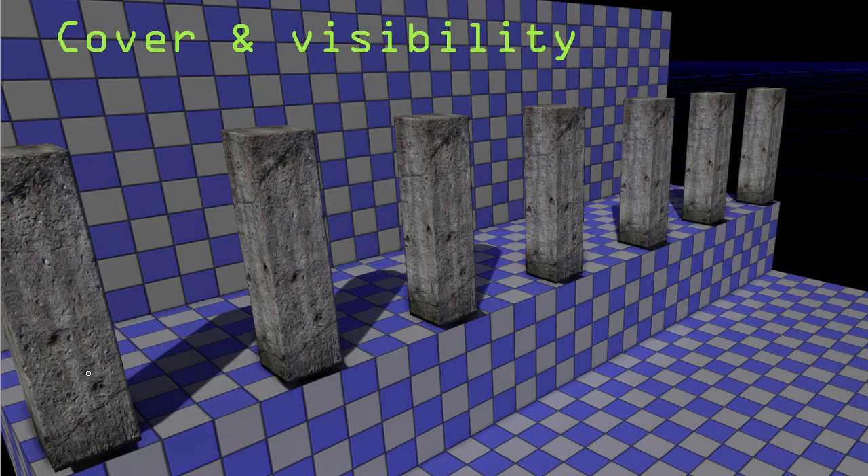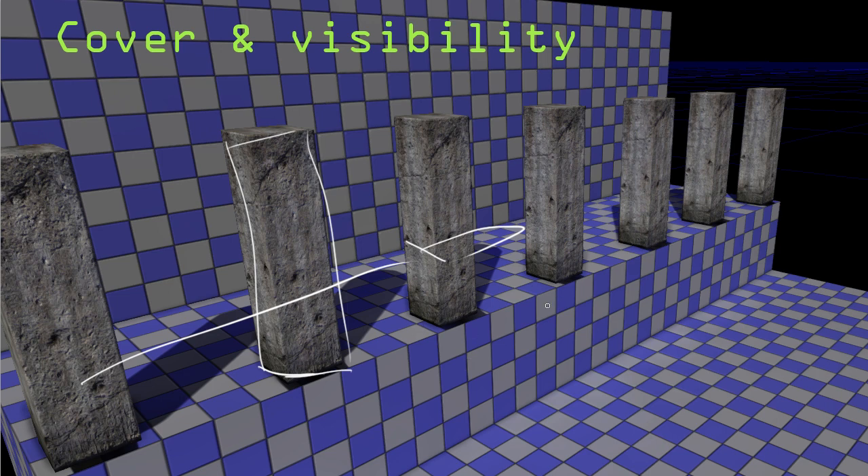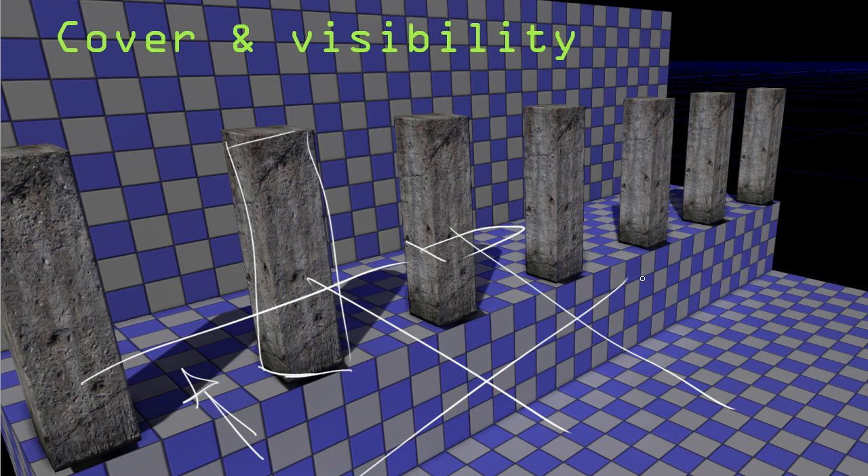For partial cover using pillars: pillars create pretty good cover for someone moving along the side. They're less effective against someone straight across and more effective against someone with a railgun firing from a longer distance. Running along pillars gives you better cover as you go further along the path. If you want to stop and fight, you can strafe back and forth behind the pillars and choose which way to fire.